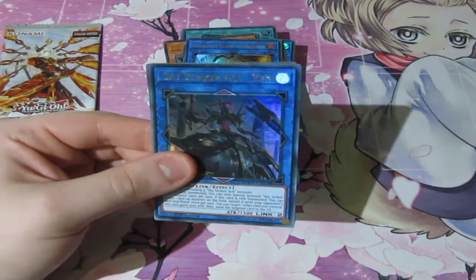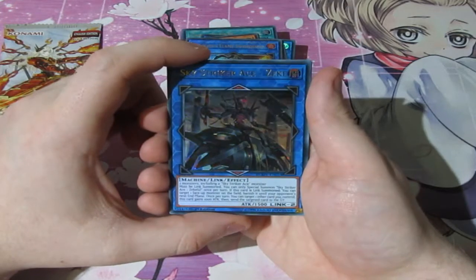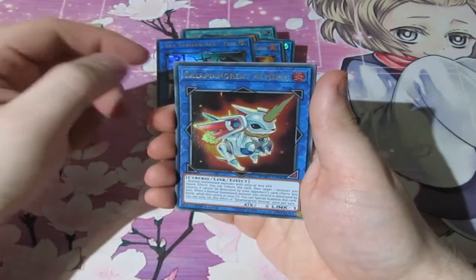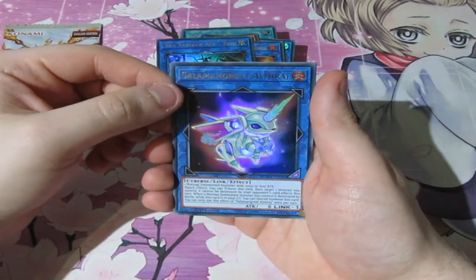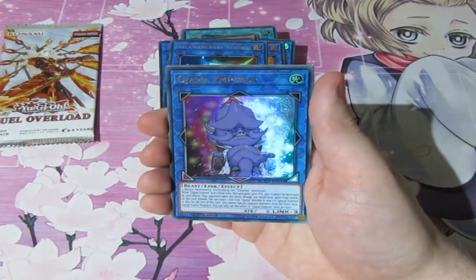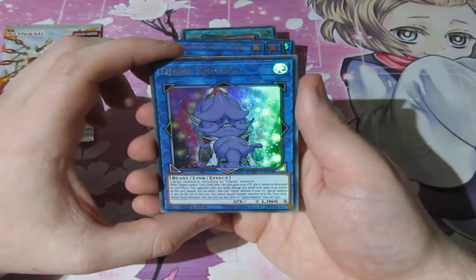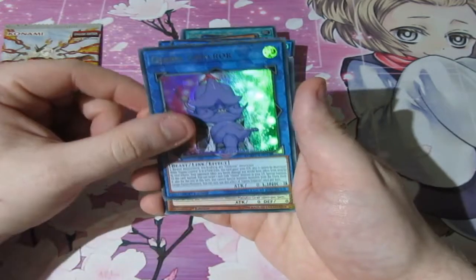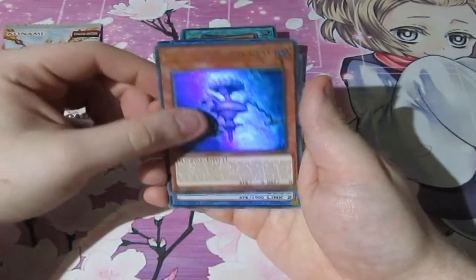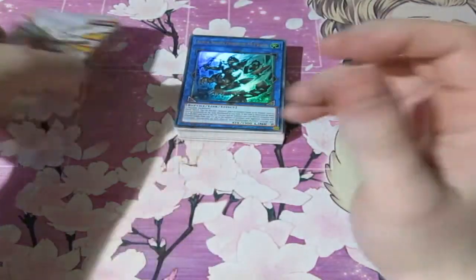We've only got two packs left and I'm starting to worry we're not going to pull that card. We've got one of the cover cards — Star Striker Ace Zarc — not bad. We've got Salamangreat Almiraj — not bad. Oh! Ojama Emperor! Oh! I am happy, I'm happy now. Ojama Emperor — really good indeed for me. Another Malefic Paradox Gear and another Alien Shock Trooper.